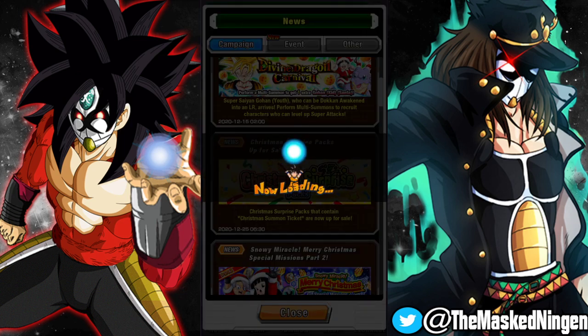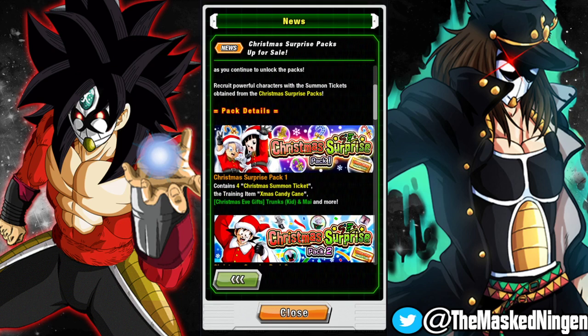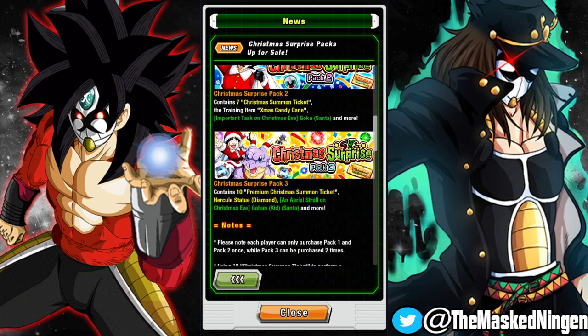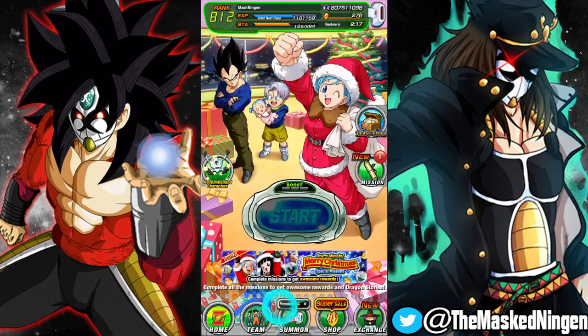We found out the Christmas surprise packs are the Pilaf Trove thing. Pack one gets you four of just the normal tickets, so even if you just buy this one that helps even out the tickets you'd get from those first three steps. Step two gives you seven. There are a couple of other little bonus goodies in there as well. Then the premium pack is the one we talked about in the news update — similar to what they did last year — where you get a multi with a guaranteed featured at the end, and you are able to buy this one twice. The other two can only be purchased once.